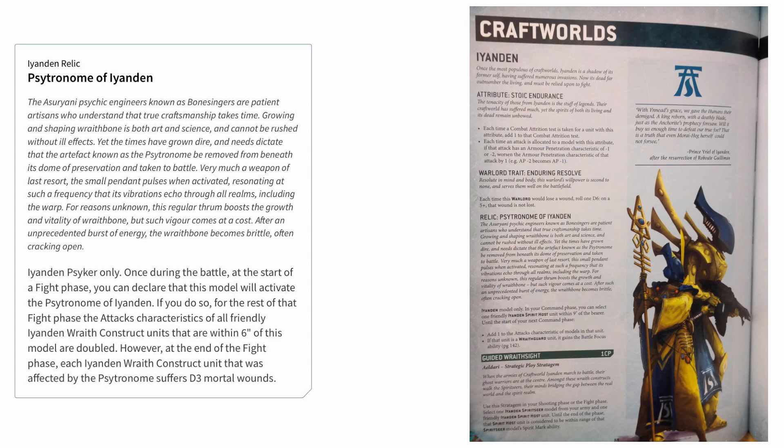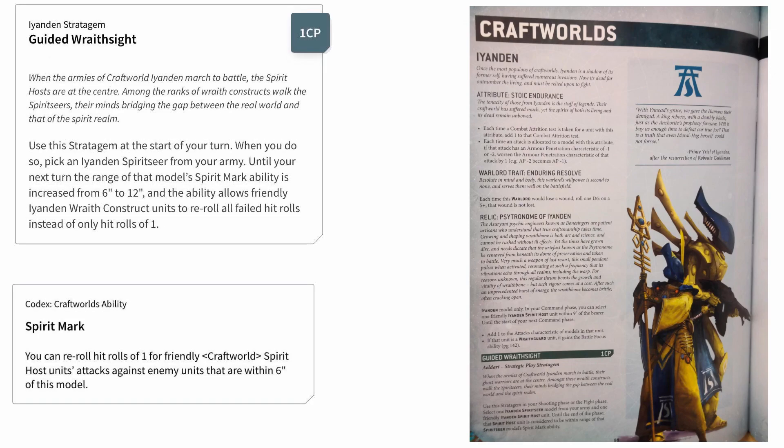However, not only does the old version inflict D3 mortal wounds on each Wraith unit it affects, but crucially it is currently a once-per-game ability. The new version gives you less attacks per turn but it can be used every single turn, and also gives you that very important Battle Focus ability on top. So not only are your relatively slow Wraith units going to be able to get around the board faster, but you can give them plus one attack every single turn — which will most likely give you more attacks overall across the course of the game rather than just one turn of doubling. The added Battle Focus to Wraith units is a nice boost to help you keep that Eldar level of mobility.